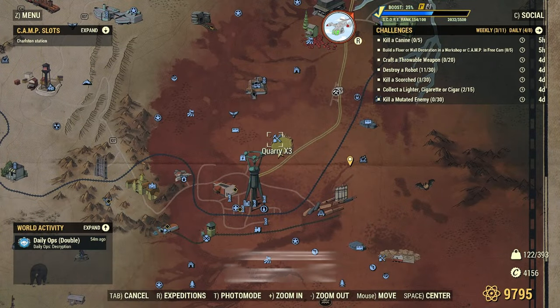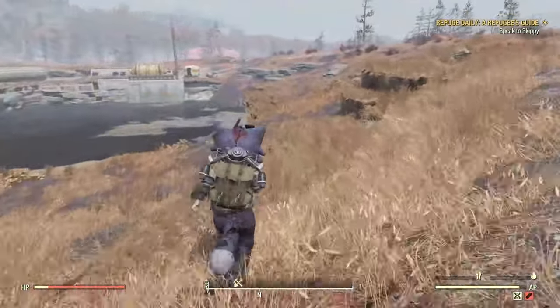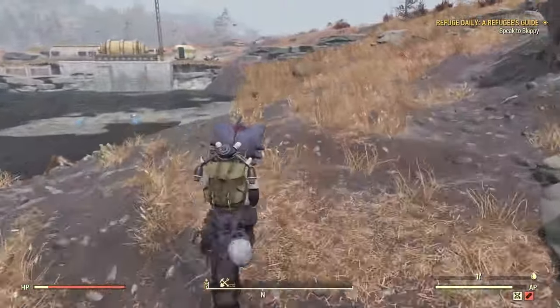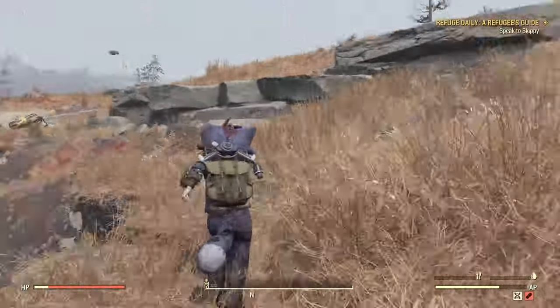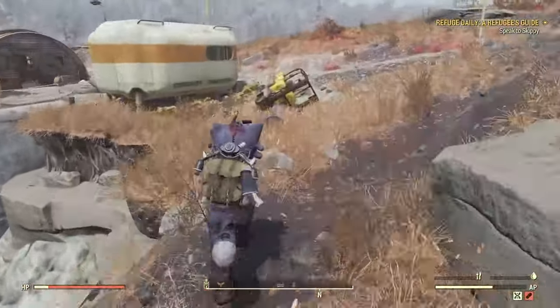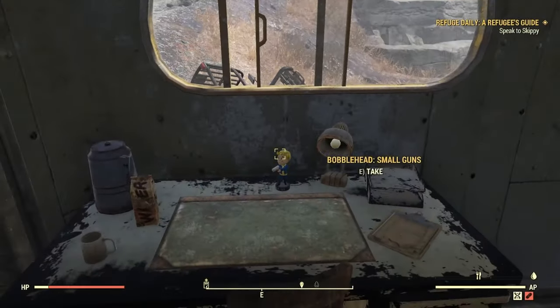Next up, we have the Quarry X3. It's another spot for a Mirelurk Queen if you want to go and use those to test weapons and stuff like that. I'm going to come over here and there's a little work trailer thing right ahead of us — pop right in and boom.